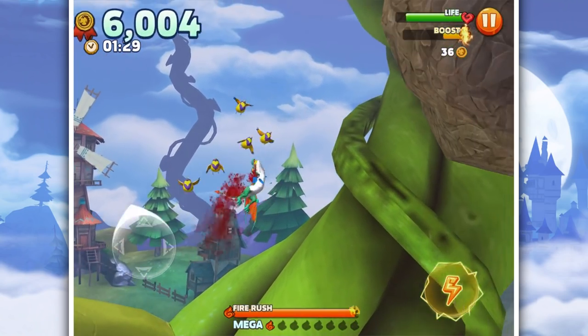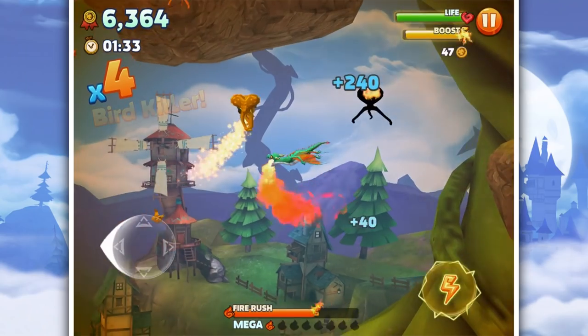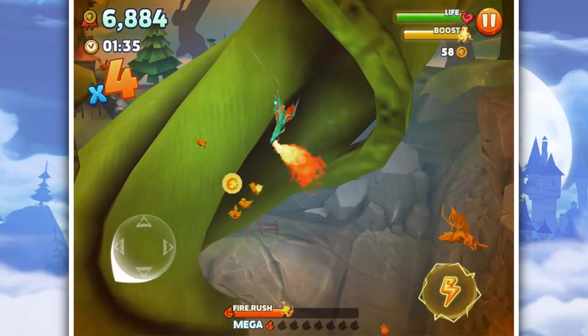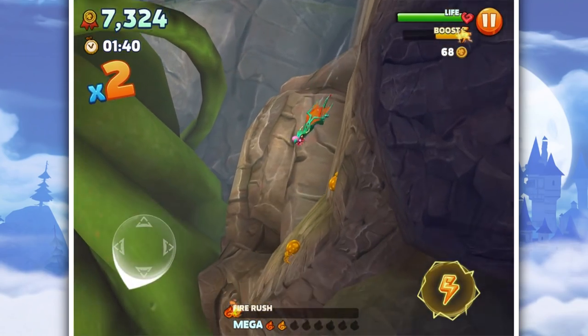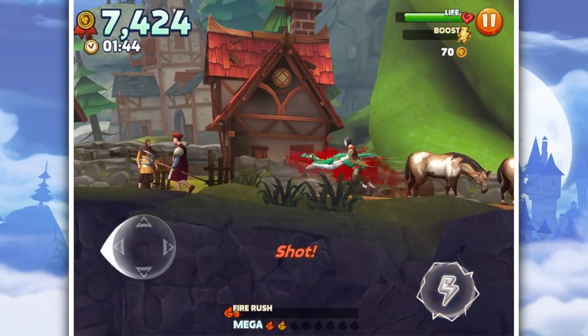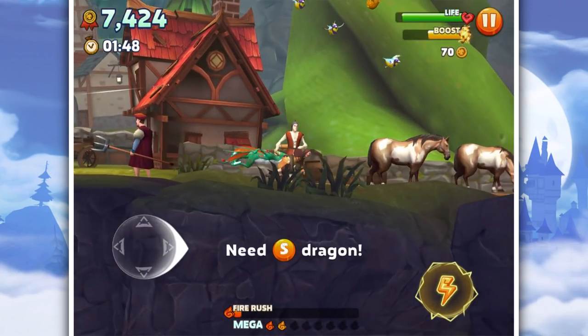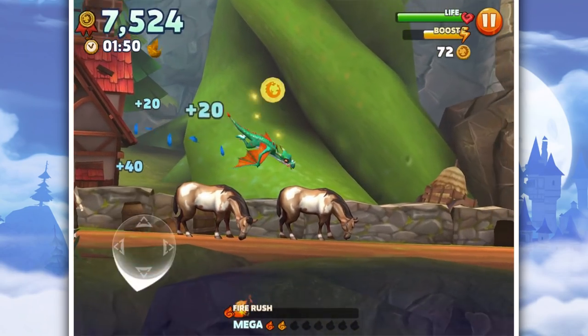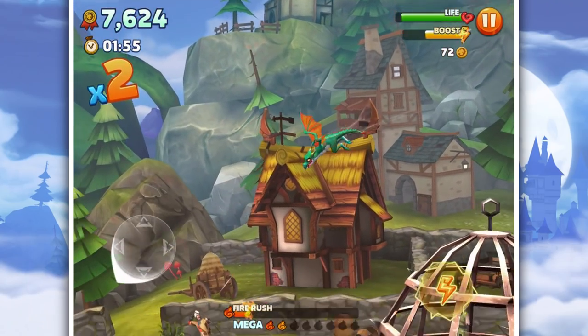An archer! I like this! This is awesome! So now we get coin for destroying things. I think we just burn them - we want to find as many things to burn as possible. If you're excited to see another episode of Hungry Dragon, make sure to hit that like button.